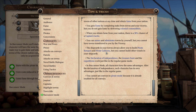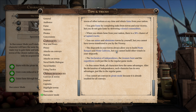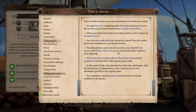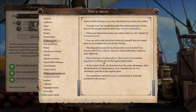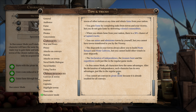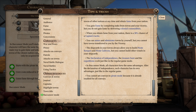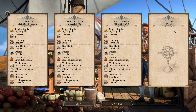The shipyard in your town always allows you to build pirate barks and pirate galleons, but you cannot build other vessels normally. As far as I can recall though, there is at least a possibility to build other ship types as well. The declaration of independence, the treasure hunt, and the expedition work just like in the regular game mode. In buccaneer mode all characters have the same advantages until the declaration of independence — after that each character has its own advantage, which is why we picked the trader.